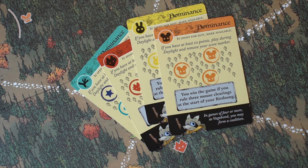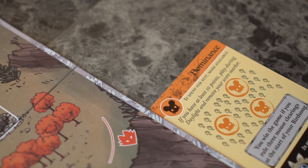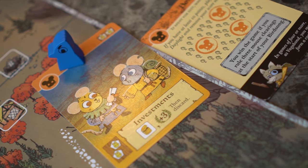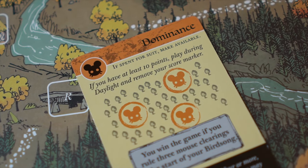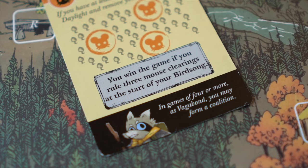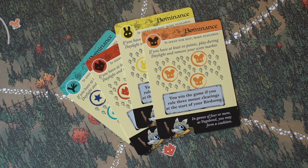Finally, there are dominance cards. The deck has four dominance cards, one in each suit. These cannot be crafted but can be discarded or spent for their suit. When a dominance card is spent for its suit, it is placed near the map. Any player during daylight may pick up a dominance card near the map by spending a card of matching suit. Dominance cards change victory conditions. During a player's daylight phase, if they have at least 10 victory points, they may play a dominance card into their play area to activate it. Their score marker is removed from the track. For the rest of the game, they may only win by meeting the victory condition listed on the activated dominance card. The activated card does not count towards hand size and cannot be removed or replaced.